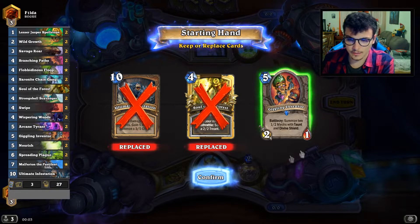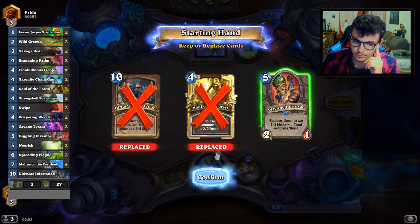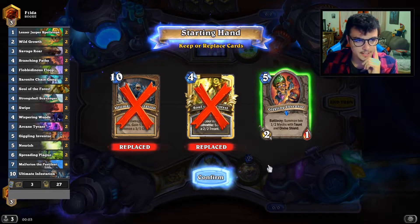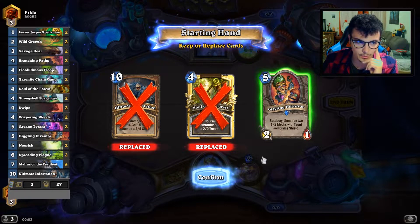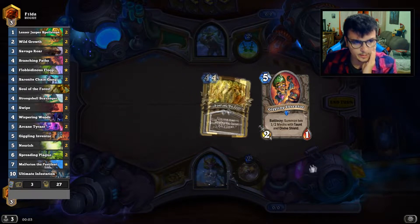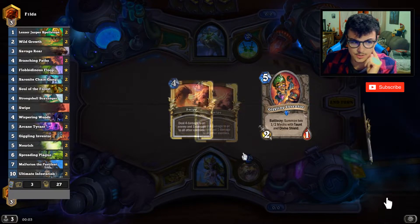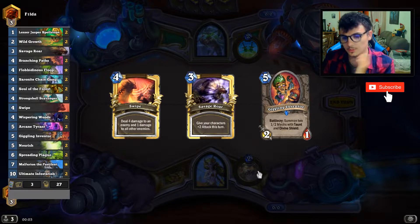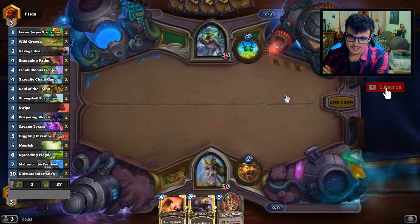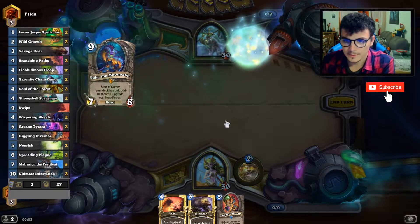We need to keep the Jiggling Inventor just in case we are against an Odd Rogue. I like both the Ultimate Infestation and the Soul of the Forest. I need the ramp, so Wild Growth and the Nourish. Spreading Plague is really good, we need to find it. Cane Tyrant, Forbidden Shaping is good, and Swipe is good. Savage Roar too. So we are against an Odd Rogue as we suspected, but still fine.